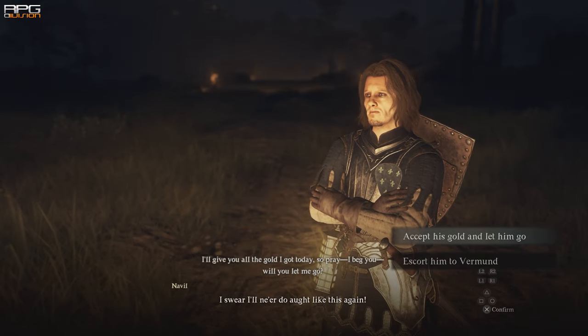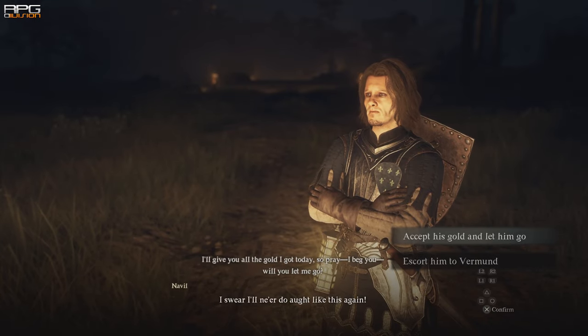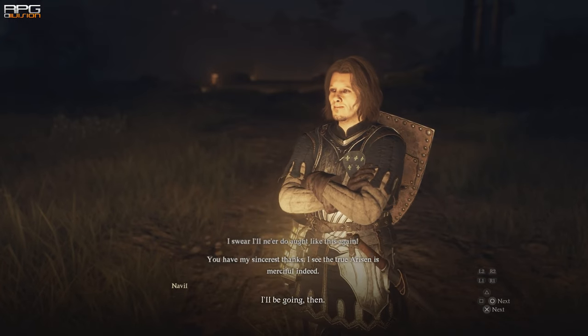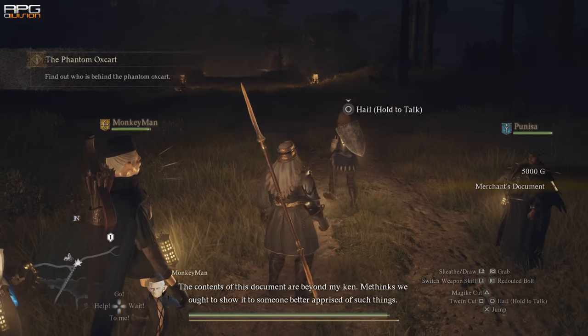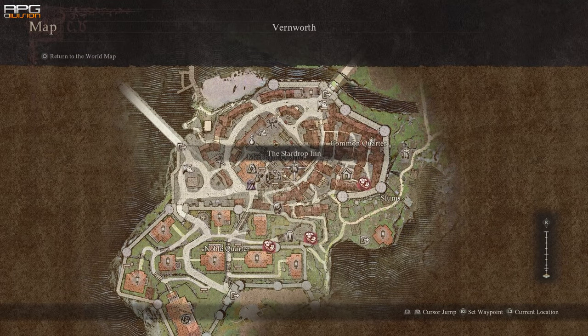Rest on the bench until the night comes — not the middle of the night, but the first darkening of the horizon. Go to the location indicated on the map and there's gonna be a scene. Catch the soldier and then either release him or apprehend him, it's up to you. I released him just to get more gold out of the quest. Bring the merchant's documents to Sergeant Brandt, and do it during the night hours.